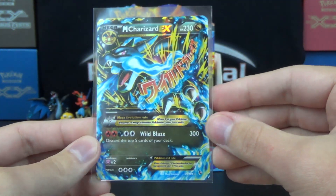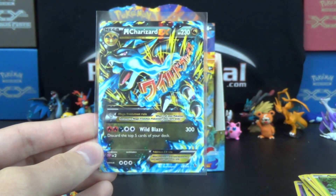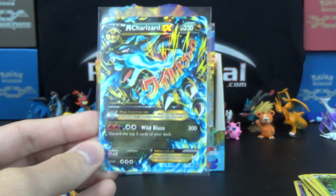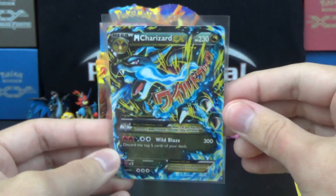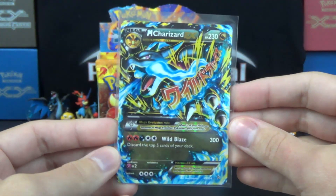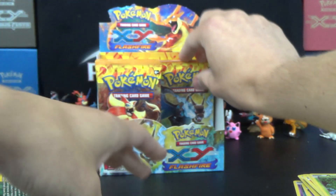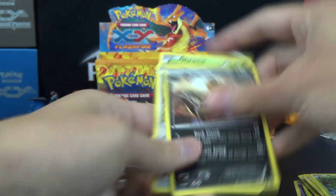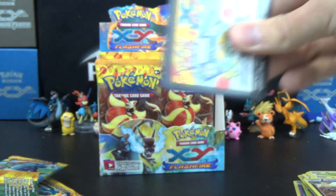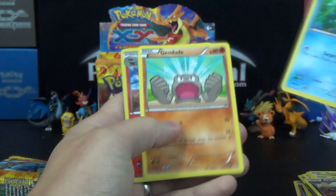230 HP, Dragon Type, Wild Blaze does 300 damage. You do have to discard the top five cards of your deck, but being a Dragon Type, you can use Double Dragon Energy on it as well, and use cards like the Reshiram in Roaring Skies to help accelerate your energy. Very awesome, very cool. I still don't know if we'll see much competitive play, but just with the Dragon support we got in Roaring Skies, you might see some of those in play at least on occasion.